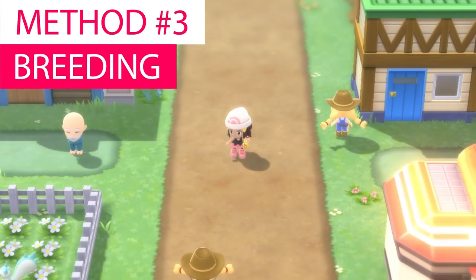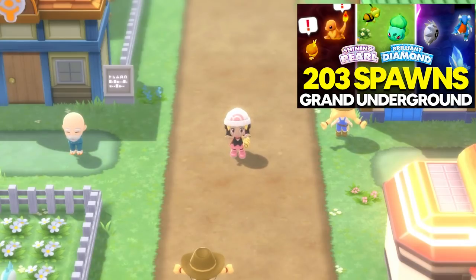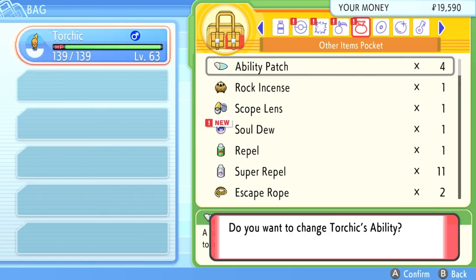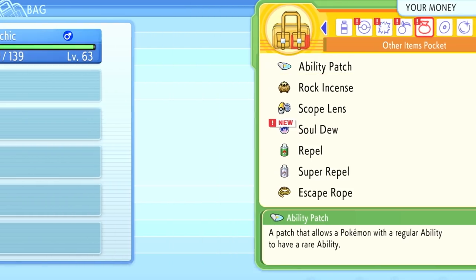That means you have the opportunity to give all 493 Pokemon in the game their hidden ability. Not only that, but when you start breeding your Pokemon with Ditto, they can start passing down that hidden ability. I wanted to try this with a Torchic I got in the Grand Underground. This Torchic currently has Blaze, which powers up Fire-type moves when HP is low. But Torchic's well-known hidden ability is Speed Boost — and now we have Speed Boost on our Torchic. That is freaking insane.